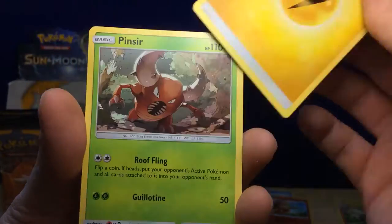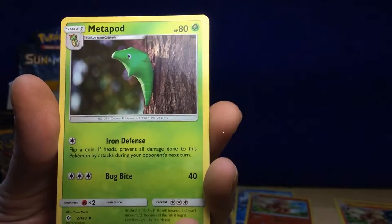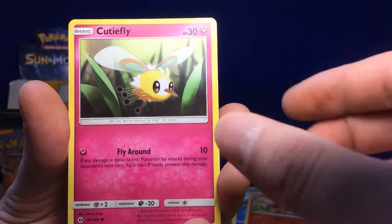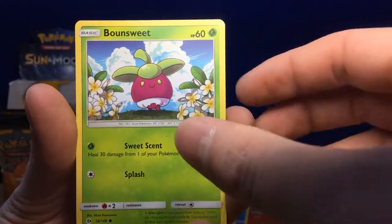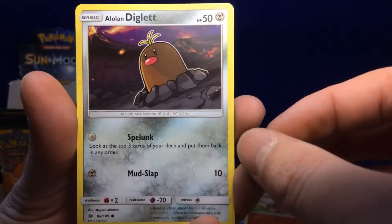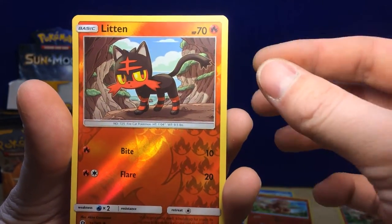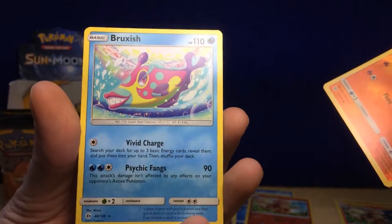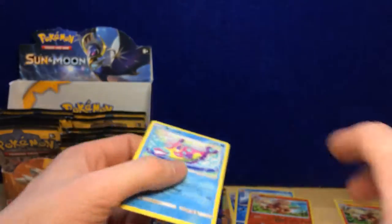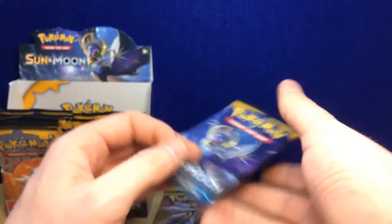Electric Energy, Pincer, Team Skull Grunt, Metapod, Cutiefly, Skarmory, Bounsweet, Alolan Diglett, Dratini — a reverse hollow Litten, and then a regular rare Bruxish. We really need a GX here — this is brutal.